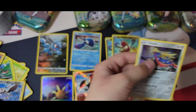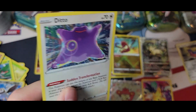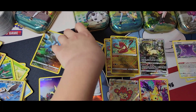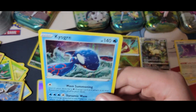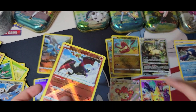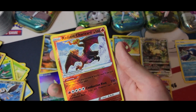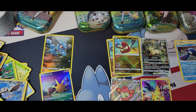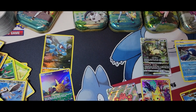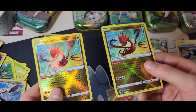We got three holos — Zacian and Ditto. We're mixing things up. Riolo has a friend now! And you get the V too. So we got Radiant Charizard, two Radiant Eternatus.